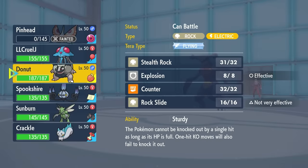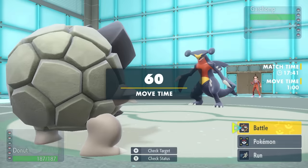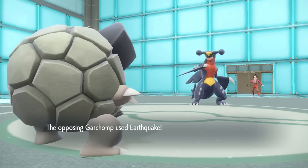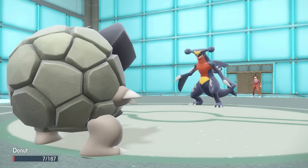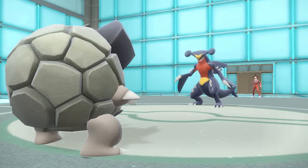I was at least able to get an Intimidate off. I go back into Alolan Golem — the Earthquake looks free but I end up living with 7 HP, not even needing Sturdy. That allows me to go for Counter, which takes care of the Garchomp.